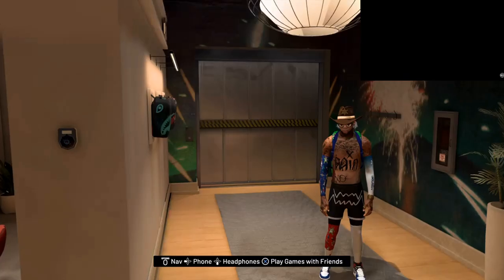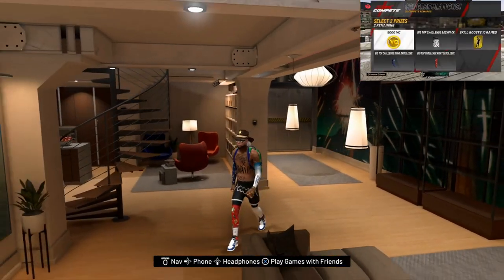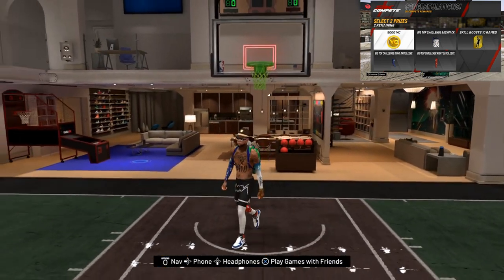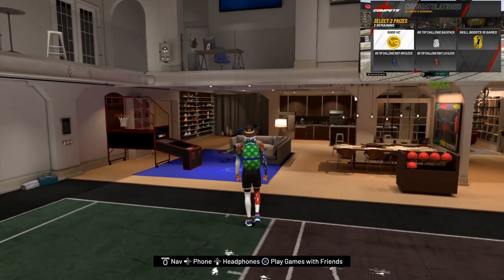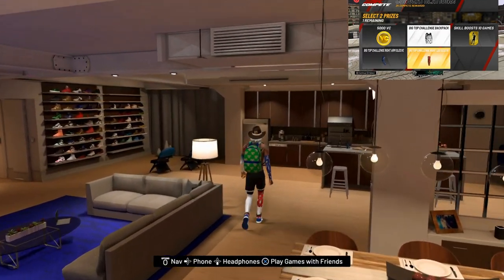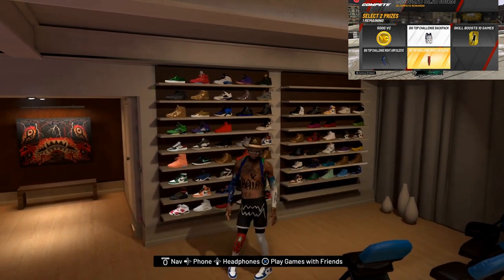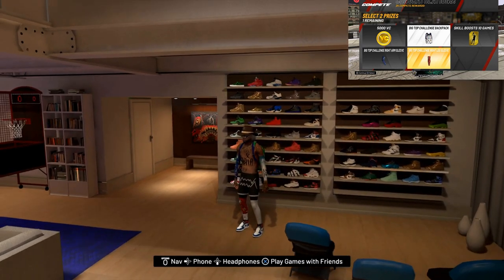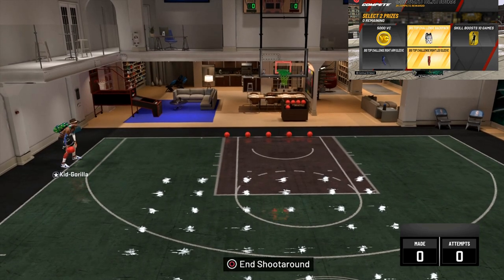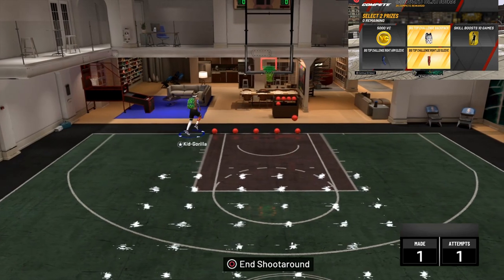Here comes the sauce — this is my 2K20 account, a two-way slashing playmaker. I don't have my Big Top backpack on but you can see my dodgeball rodeo cowboy hat, my Big Top arm sleeve and leg sleeve, and all the drip on the wall. I was going crazy trying to fill my wall up for my shoe collection, and in the right-hand corner I've got footage of me actually winning the prizes.